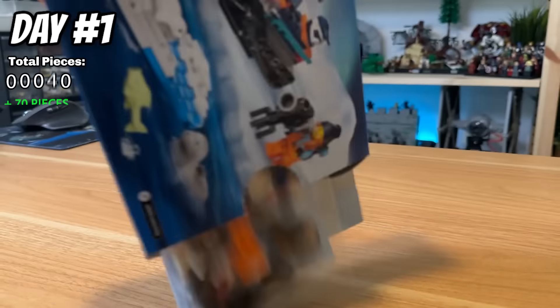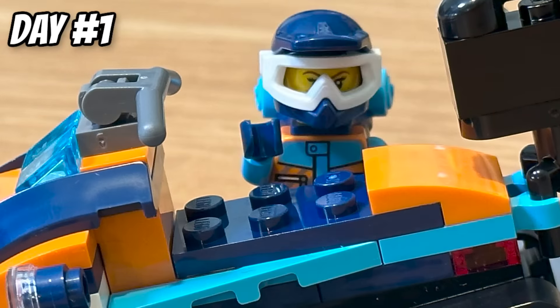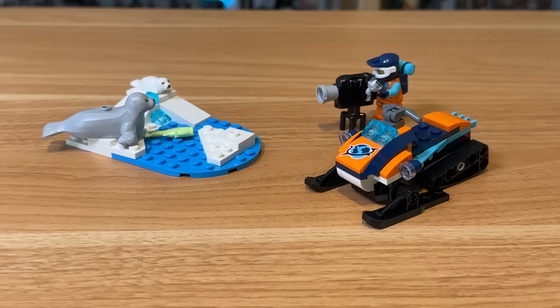Starting small for day one, I grab this Arctic set, which comes with this explorer who can hop on a snowmobile and head out into the wilderness to photograph some seals.